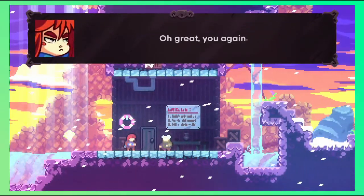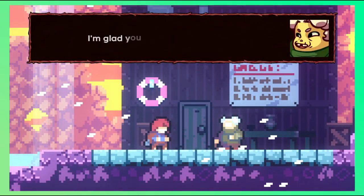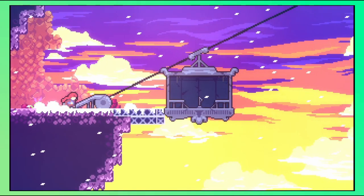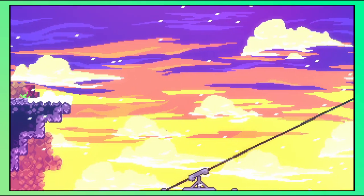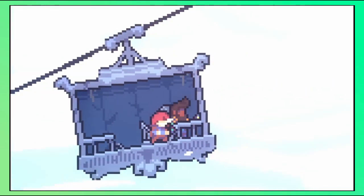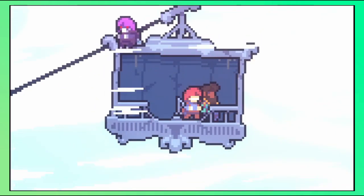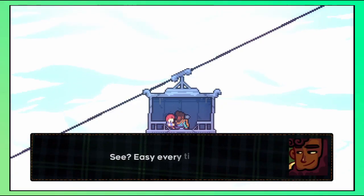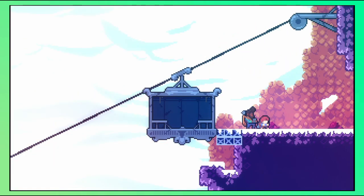We meet the old woman whom we encountered earlier in the first level. She tells us we should give up considering the dangers ahead, but we continue regardless. At the end of the level, we arrive at an old-looking gondola. Theo arrives and we both use the gondola to go up. Theo takes a selfie with us as our reflection appears on top of the gondola causing it to stop, and thus we have a panic attack. Theo tries to calm us down by teaching us a coping mechanism he once learned, and we calm down.